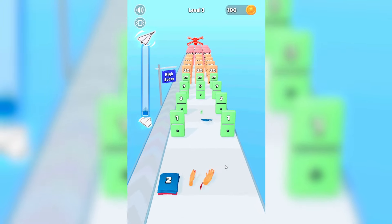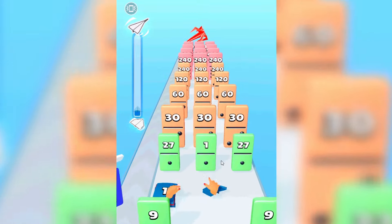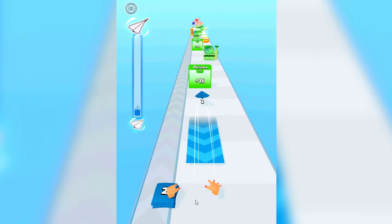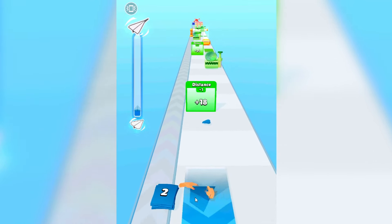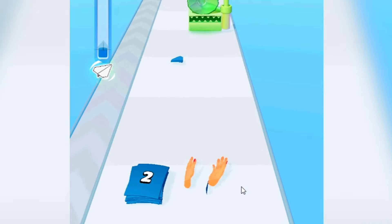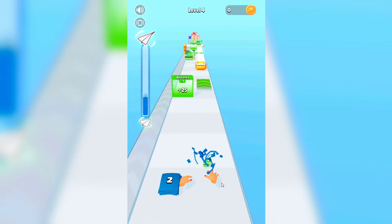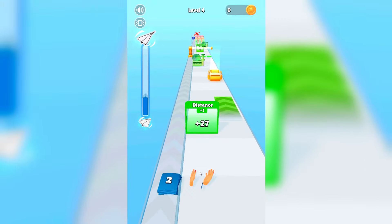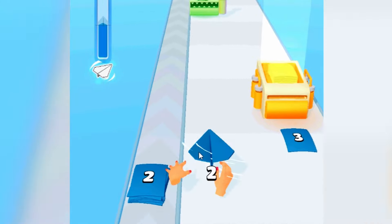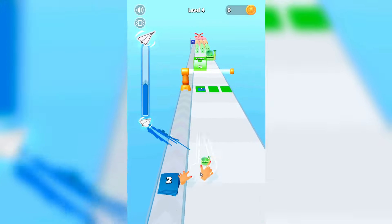We got the stealth bomber — what is going on?! Here we go, this is looking very good right now. We also need a lot of distance — that's very important — this way we can go all the way to the end of the map without even trying. Shred it all and let's try to evolve this paper plane. We got even more distance right now!